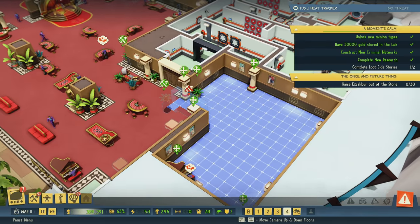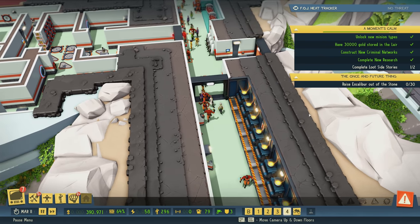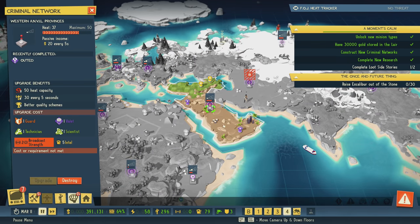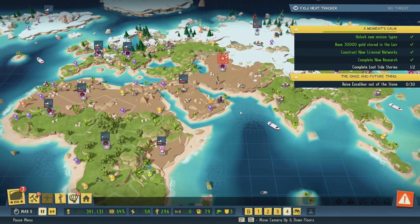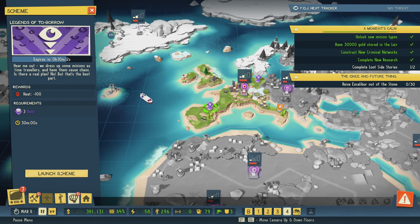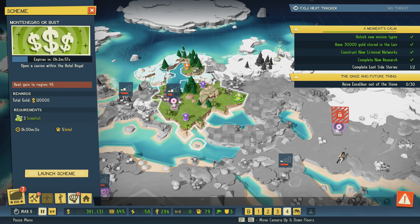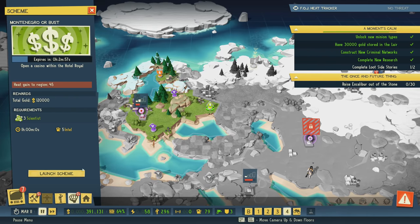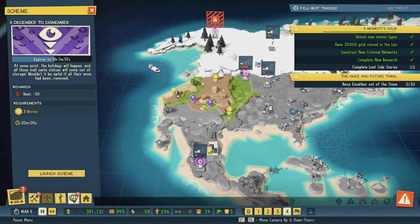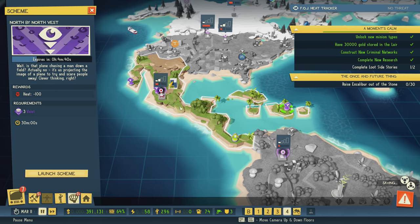While they're building that, let me take a quick look at what's going on with the 'Once and Future' thing. We went into the map, got Excalibur out of here. We have no schemes running here and there's a little bit of heat buildup — why don't we send a couple of minions out to take care of that heat? We got some time on this one too. This one's not that far progressed; we might be able to do an actual scheme with it — 45 heat buildup. Let's send three scientists out to do that one.